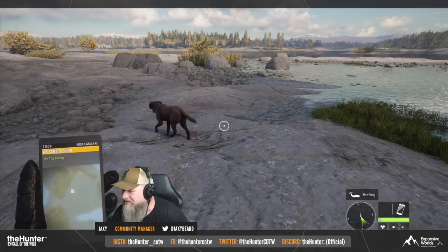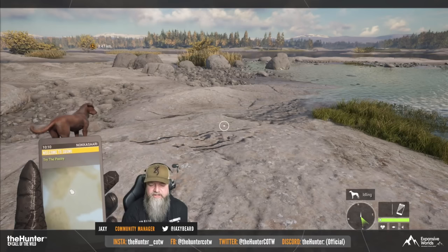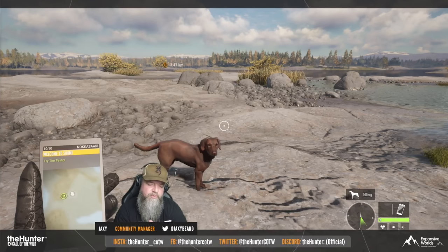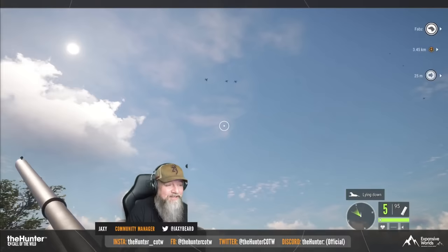There are a few different things we're going to go over for the brand new Labrador Retriever. First, traits are back, so you will be able to assign traits to your dog. A lot of them are going to be very similar to what the Bloodhound has, aside from a couple of them. One of them makes it so that your dog can swim faster, because your dog actually can swim, which is going to be really amazing. Another trait they showed off is that whenever you fire your weapon, your dog will heal.